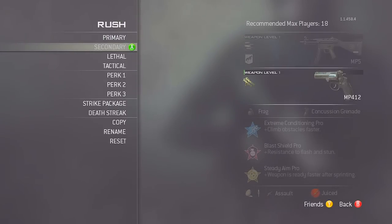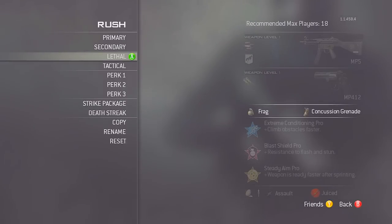The rush class is the MP5 with kick proficiency and rapid fire, with blue tiger camo. The secondary is the same MP412 akimbo. The equipment is different though — it's a frag grenade instead of semtex, but still a concussion. The frag grenade lets you get first blood easily; running toward B flag I can toss a frag across the map and pick one or two guys off, which you can't really do with semtex.